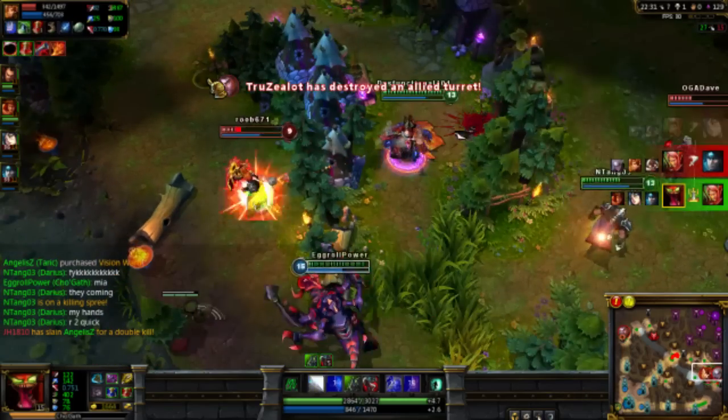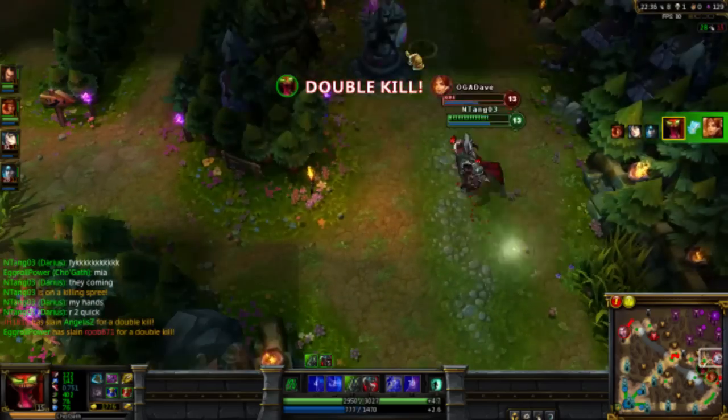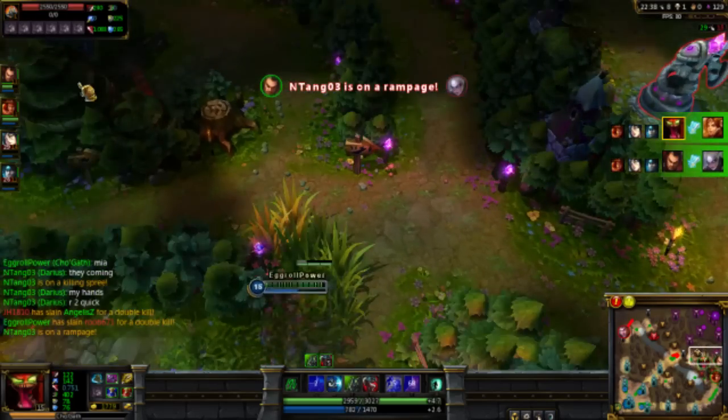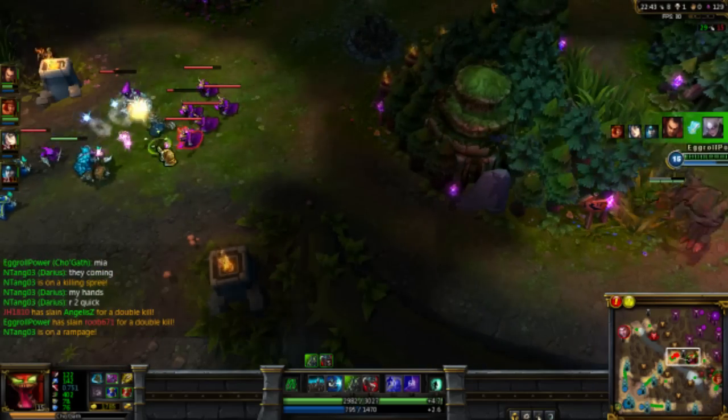For masteries, I go with 9/21/0, picking up AP masteries and magic resist defensive masteries. For runes, I go with AP, cooldown, and magic penetration runes. For my summoners, I use Flash and Ignite.